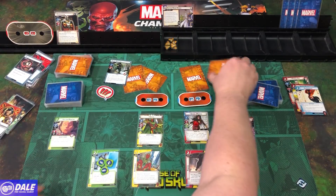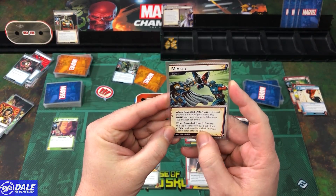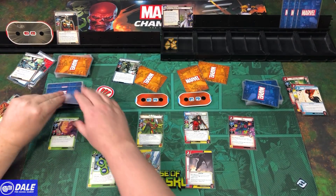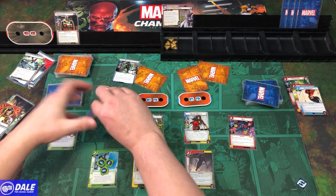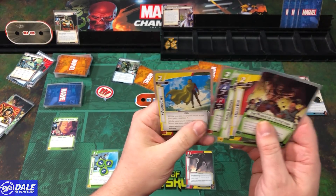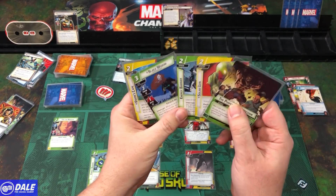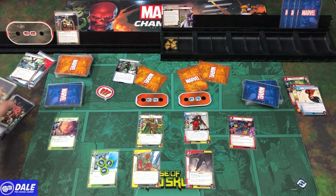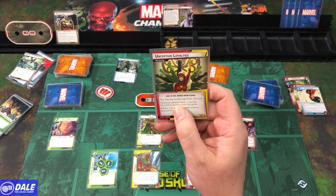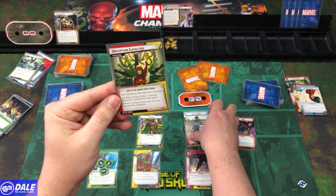We get an additional encounter card for each. Discard the top 5 cards of your deck — if an attack card was discarded, Taskmaster attacks you. Cards 1 through 5, and no attack cards. Losing a Power Protection and an Energy Barrier. Then Uncertain Loyalties is given to Jessica Drew — we may flip to Alter Ego, and we will. Exhaust her to remove this from the game.